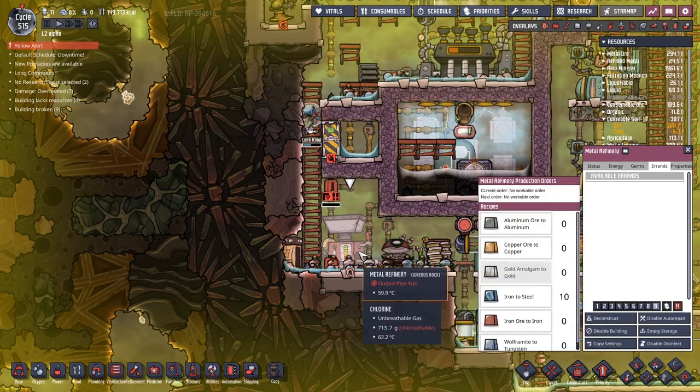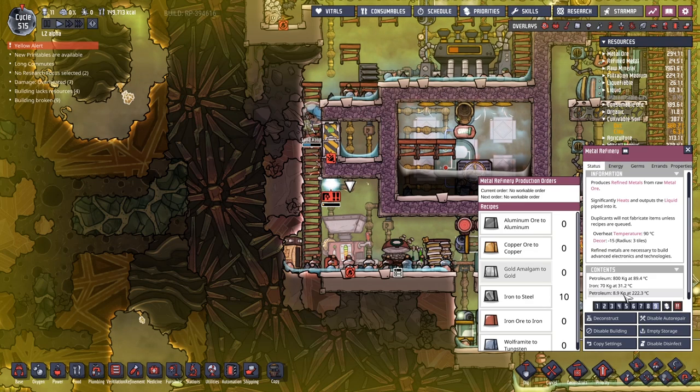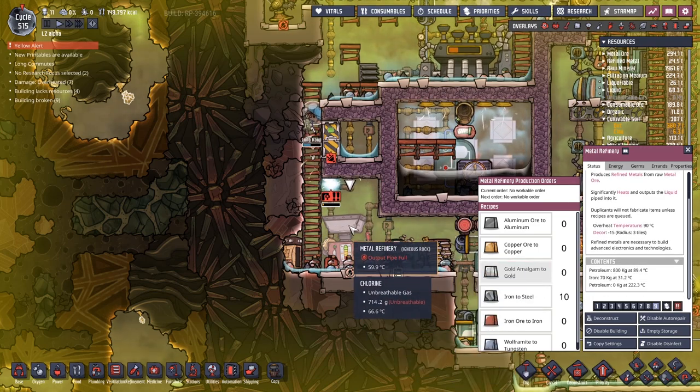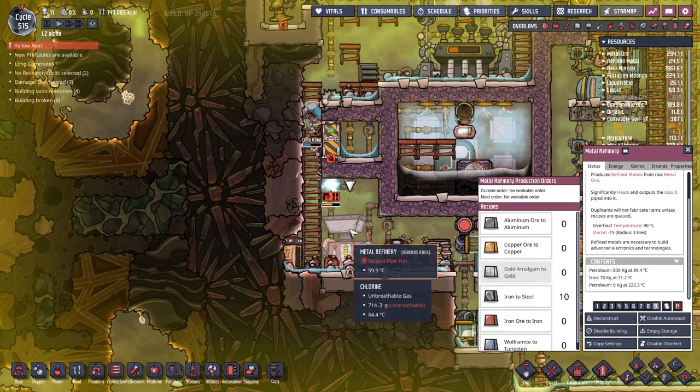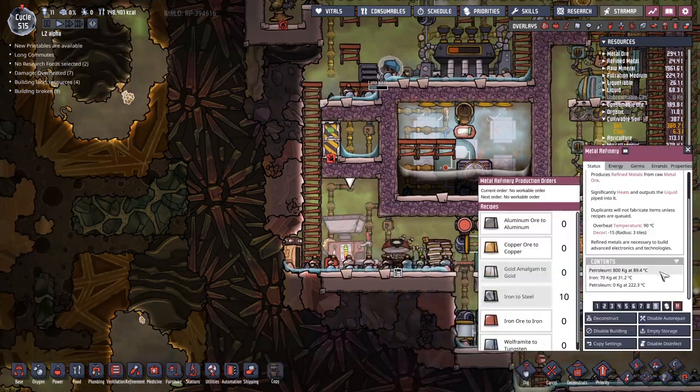I wonder whether this bottom line here is the one we need to empty out. We are losing 10 kilos at a time. Luna, please come back here - we really need to get this sorted. Hopefully just two more bubbles should do it. Zero kilos - output pipe full. I disagree most strongly. There we go - that appears to be the route. We emptied that one all the way, though I'm not sure how well that's going to work.